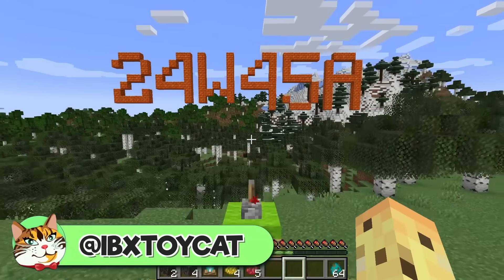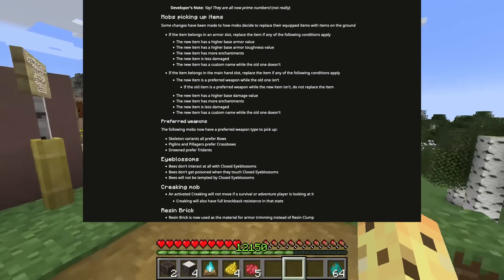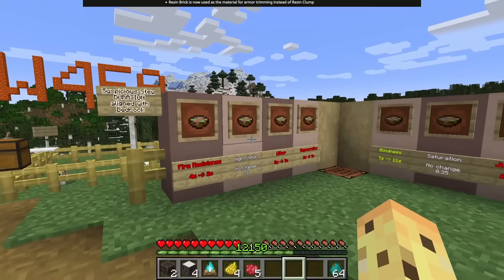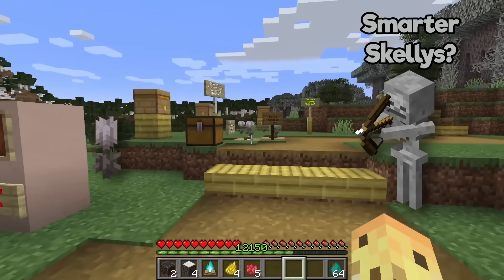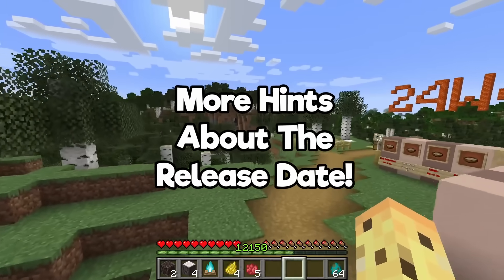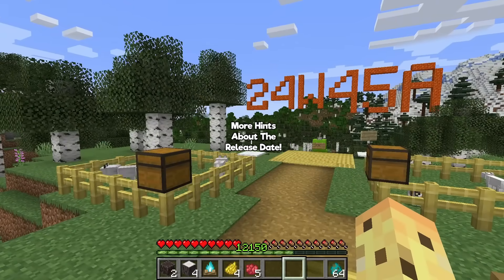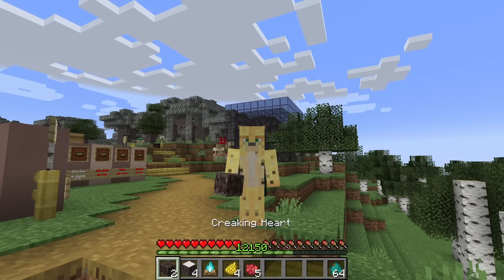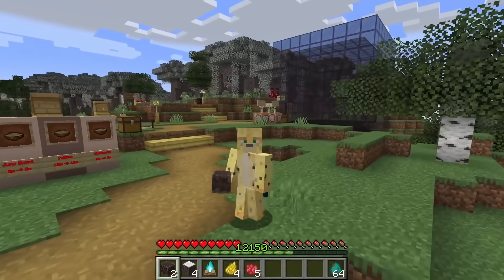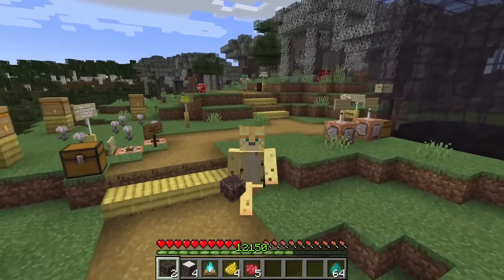Hello, I'm IBXToyCat, and Mojang has brought out a brand new snapshot — just for Java — but it includes all sorts of fun changes that bring it in line with the Bedrock version. Some of these are nerfs, some of these are common sense, and some give us a vibe as to when this update — 1.21.50 or 1.21.4 — will actually be available for everyone to play. This is an update news video.